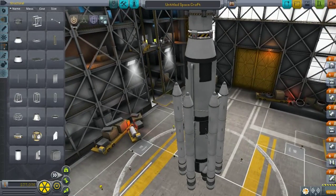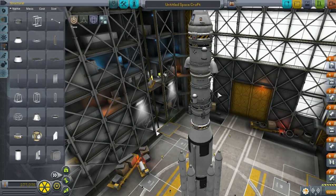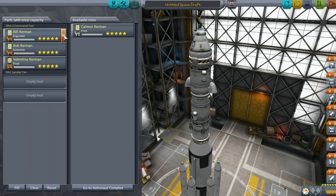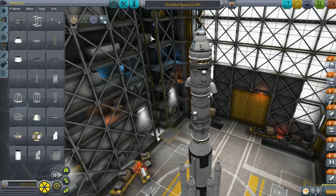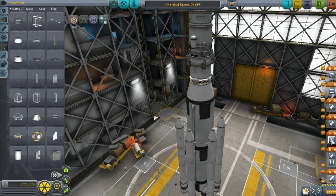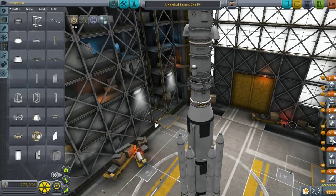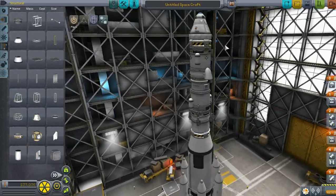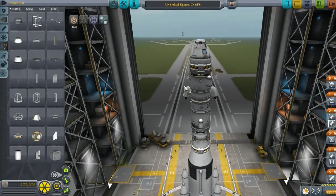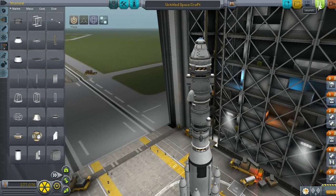Holy shit, I spent like 20 minutes building this thing — holy crap. I'm so sorry guys if you got bored. Let's launch this then, I guess we're ready. Remove everybody — we're going to do an unmanned vehicle. Let's check the stages: first is this engine, then the separators, then the next engine stage, then the decoupler for going back, and the parachute. I guess that's all we need to do. Let's launch it.